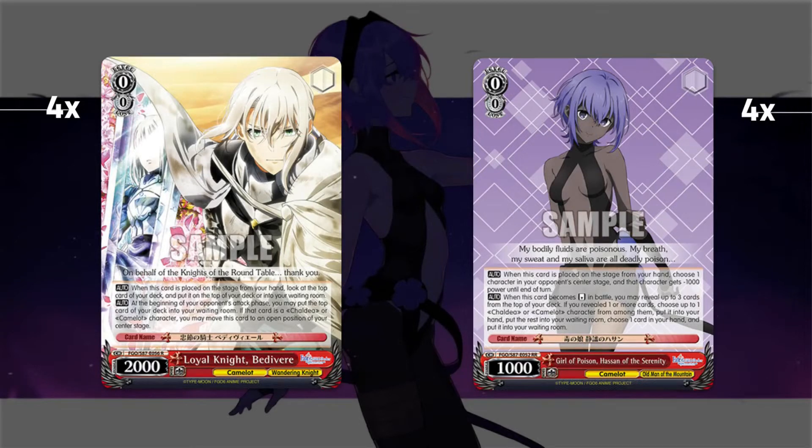Four copies of Hassan — this is the other starter you're looking for. It doesn't plus the same way Bedivere does, but it sculpts your hand, helping you get into your level one combo for a three-piece combo turn. It gives minus one thousand power somewhere when you play it, so with more decks running overloaded cards at level zero that are 500 or 1000 power or less, you can outright kill them so they don't get their on-reverse effects — like cards that search on reverse or go to memory. Throughout the game it's a power pump to shrink your opponent's lane.